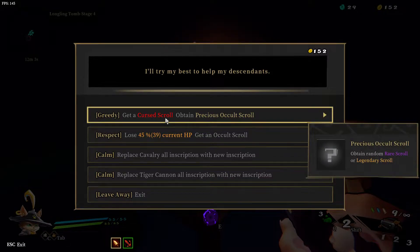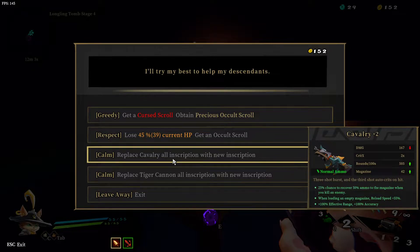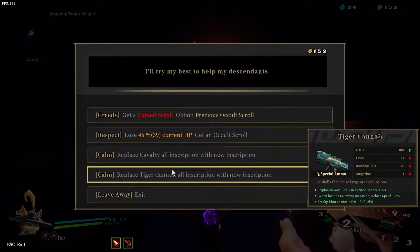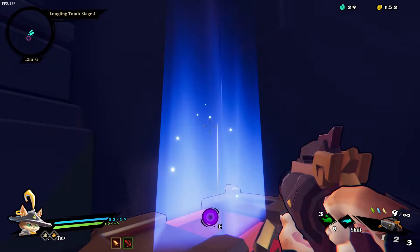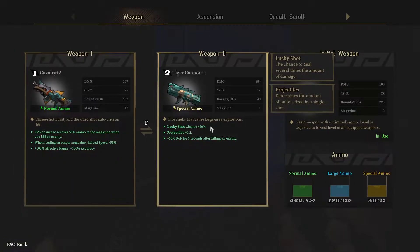I don't know what a cursed scroll does, but if it's like Dead Cells - if you get hit, you're dead - so I'm just going to assume it's that. I want my re-roll on this one. Let's re-roll - so higher lucky shot chance. Yeah, it's still a very basic weapon.